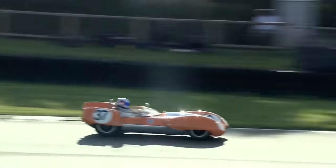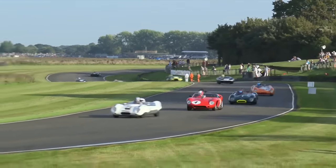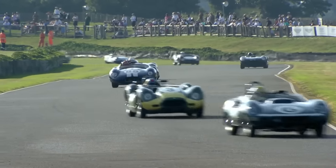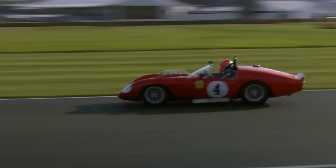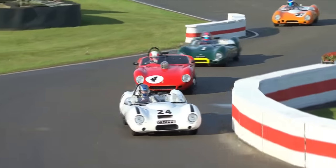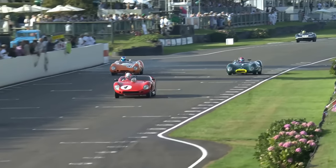Sam Hancock is chasing Roger Wills but they're both under pressure from Ollie Bryant in third. He was on pole and will still be a threat. Ollie Bryant was really fast in qualifying - on the very last lap he popped in a super quick time of 1:24.3. Harrison Newey in another car is putting a little pressure on Bobby Stanley. Sam Hancock in the Ferrari is trying to get closer to the white Lotus of Roger Wills.